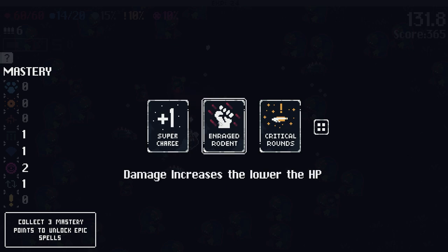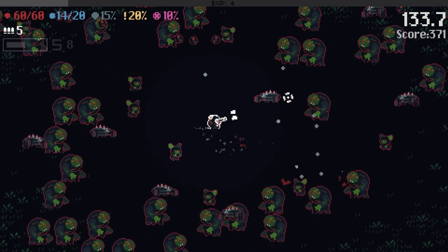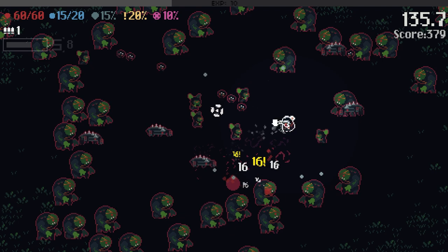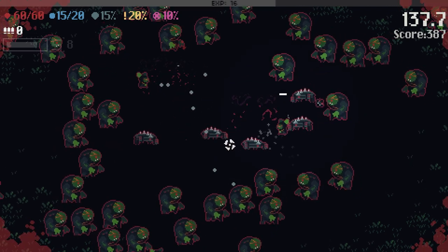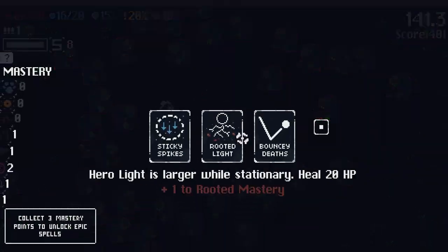More supercharging. Damage increases. Critical Rounds: increases crit chance by 10% — let's get the crit mastery going. New enemy types coming in. Little wormy looking things. We dodged the hit. It's getting real dicey up in here and you get more damage.